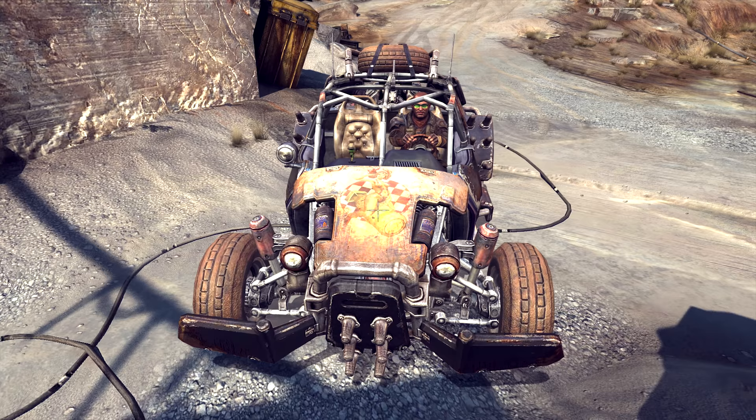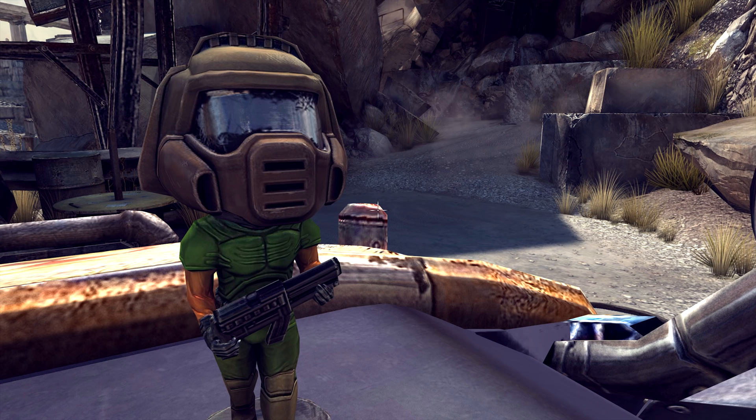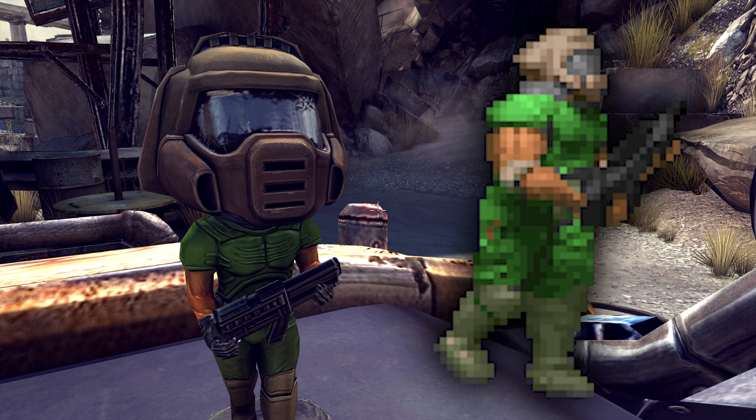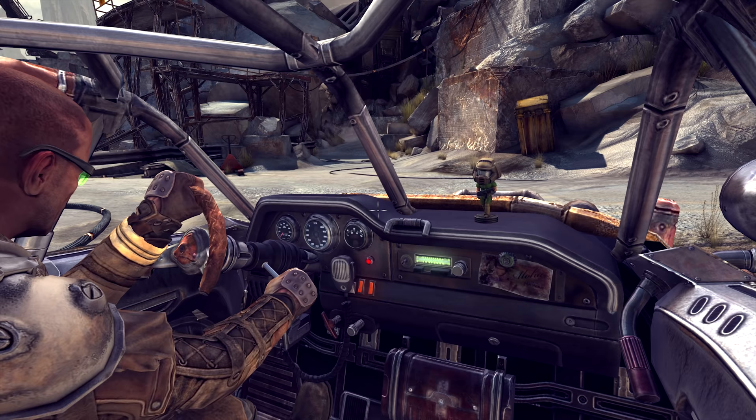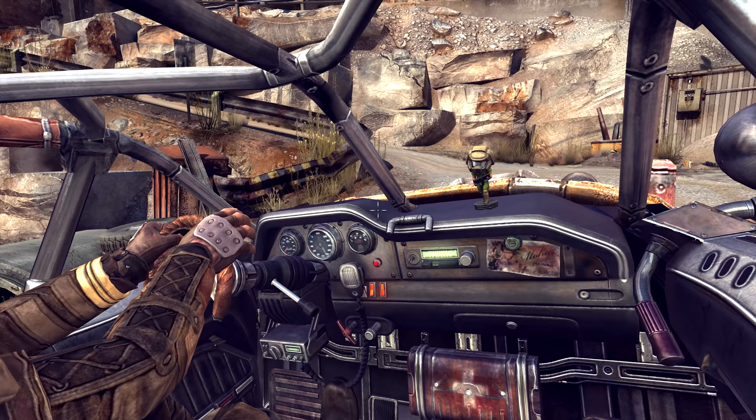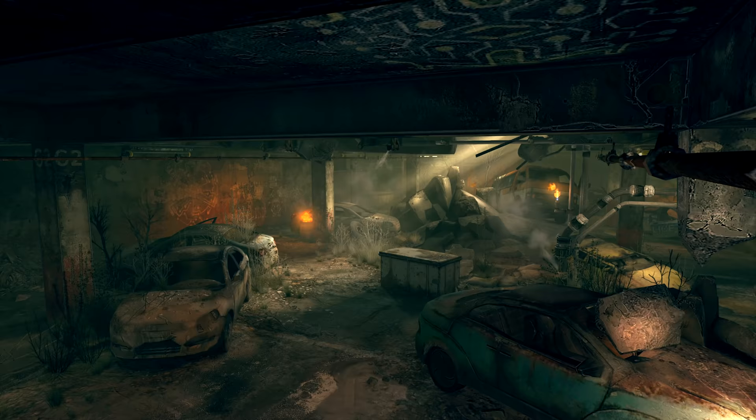Right at the beginning of the game when Dan Hagar saves us and picks us up in his buggy, we'll see that right on his dashboard there is a Doomguy bobblehead. It is also the only animated bobblehead in the game, as when he drives the buggy we can see the bobblehead physics with the head bobbing around like it should. Sadly we can't pick this bad boy up, however there is one later on in the secret Doom room that we can get.